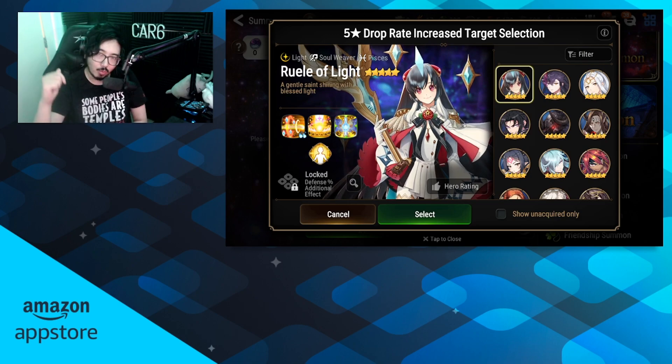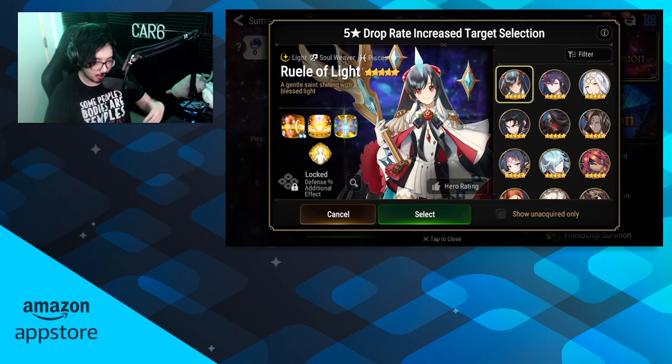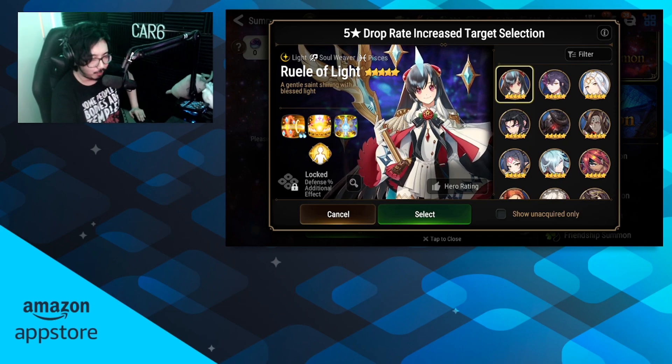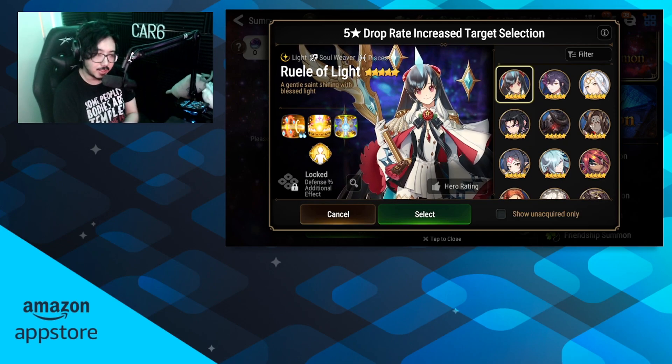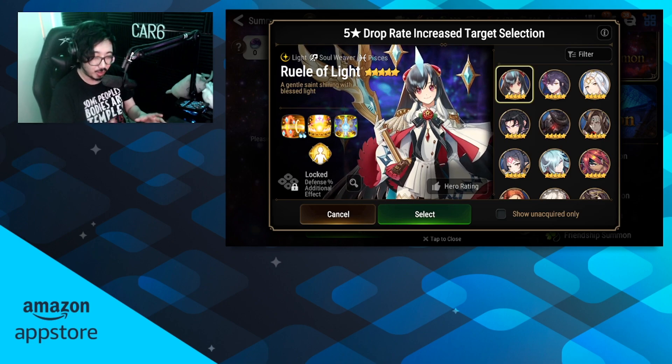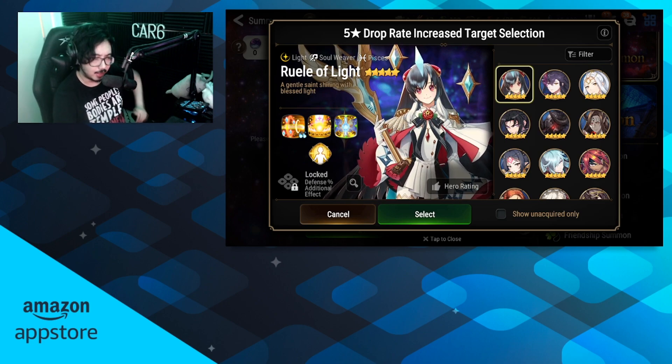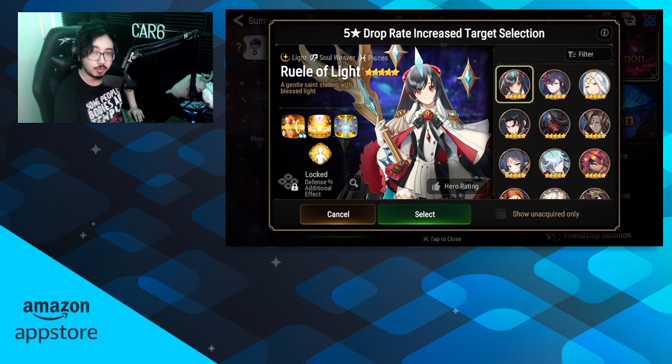We're going to start from the top and work our way down. I'll add timestamps, and remember I'm going to move through some of these very quickly. First on the list we have Ruel of Light — kind of outdated. There are a few legend players that can make her look good in that frenzy tent style, but she's been out of the meta for a while, so I would highly advise avoiding her. She's always going to be solid, one of the premier revivers in the game, but low priority, especially for newer players.